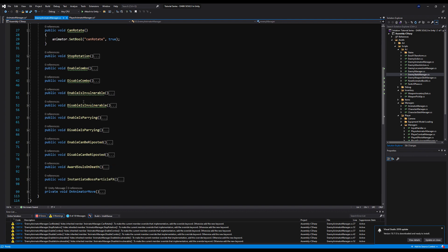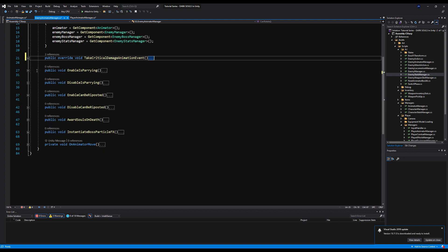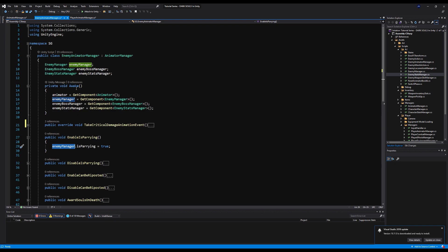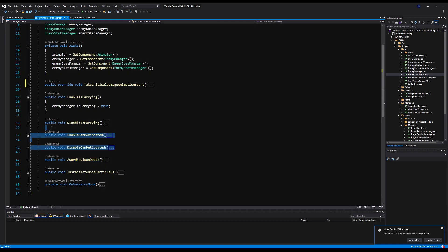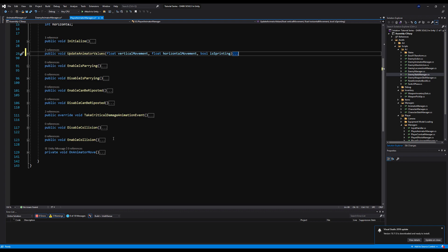Let's go to the EnemyAnimatorManager and delete all these underlined green code duplicates, because we've basically already have them on the base class. Now, you'll see this one's a bit different — it says EnemyManager.isPairing. And the other one says PlayerManager.isPairing. There's actually a trick we can do: isPairing is actually on the CharacterManager base class, so both the EnemyManager and the PlayerManager get that.